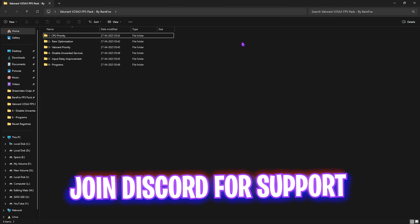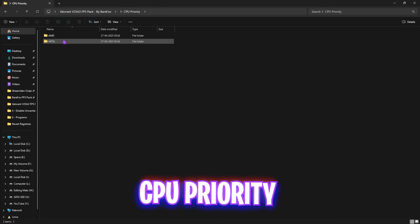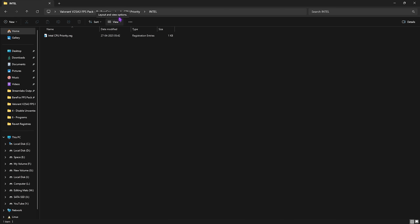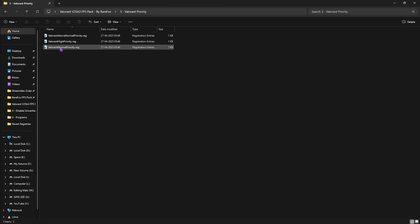Next is the Valorant FPS Pack — the link will be in the description, or you can join my Discord server to download it. Inside you'll find six folders. The first is CPU Priority, which has AMD and Intel presets. Double-click and apply the one matching your CPU — this sets the correct DWORD value for your processor. The second folder is RAM Optimization with presets for various RAM sizes. I have 32 GB so I apply that registry — choose the one matching your system, and use 'Reset to Default' if needed.